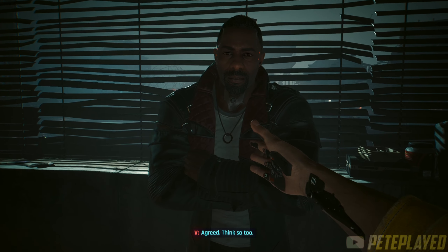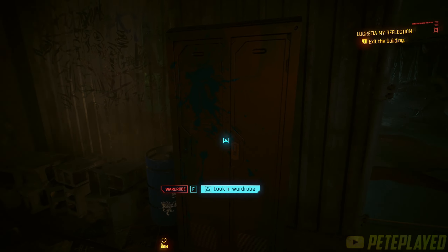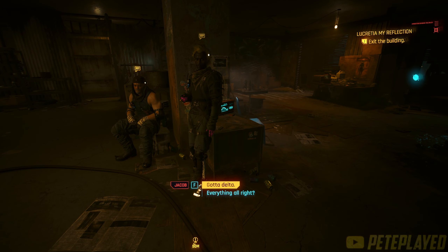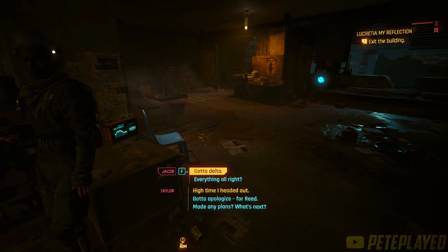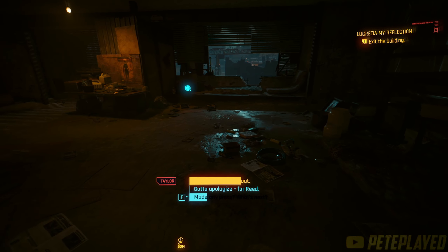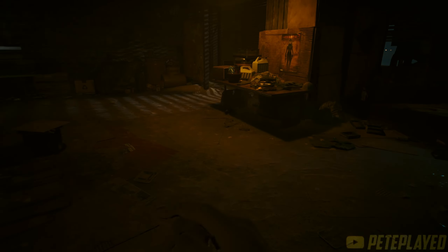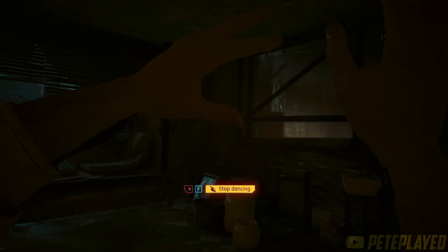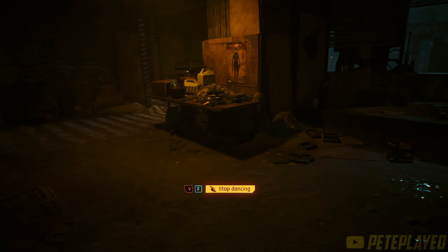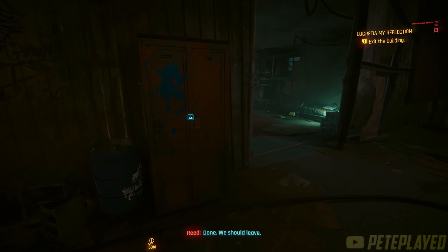After the conversation ends you will be prompted to exit the building, and you will have access to the apartment. Walk around, dance here if you like, play around with the wardrobe, and basically have access to an apartment of your own. Behind here the Hawk rifle will be waiting for you.